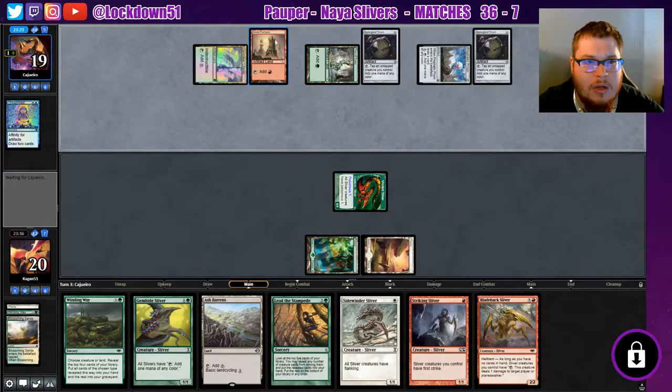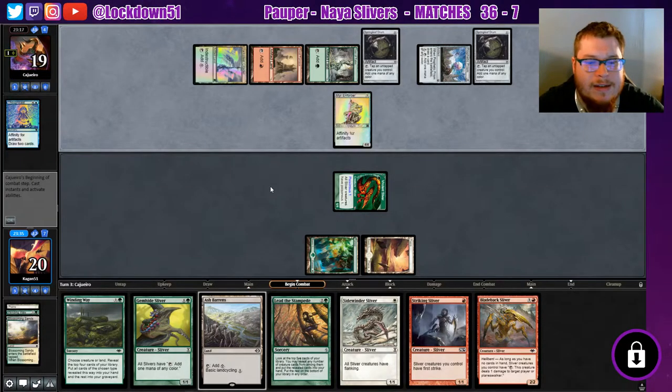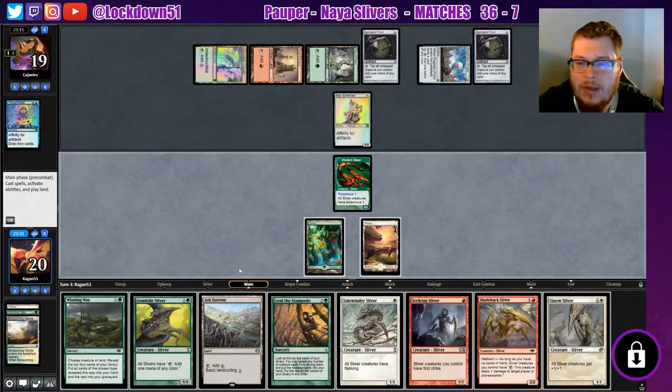Springleaf Drum — looks like they're holding up Galvanic. Oh, there's a Mirror Enforcer. All right, there's the big boys, they begin. We can put out a bunch of them. They are passing though, so that's fine. We got a Sinew.